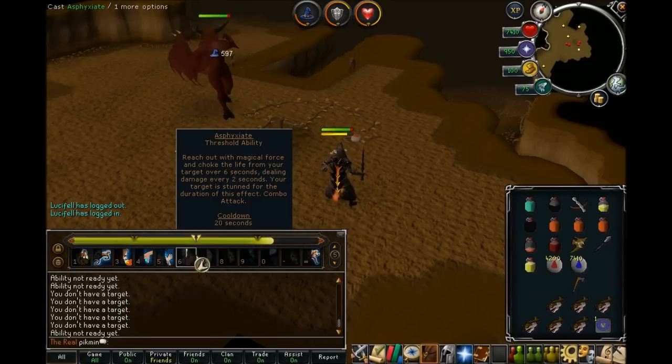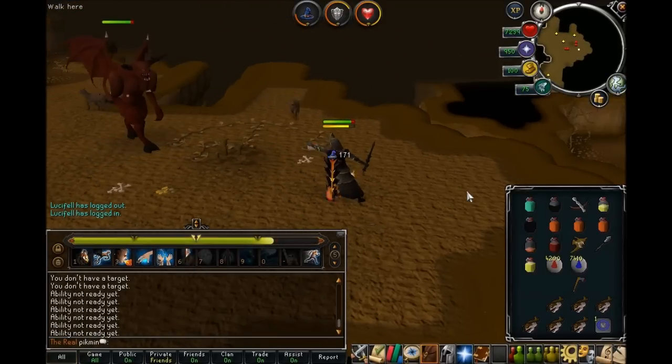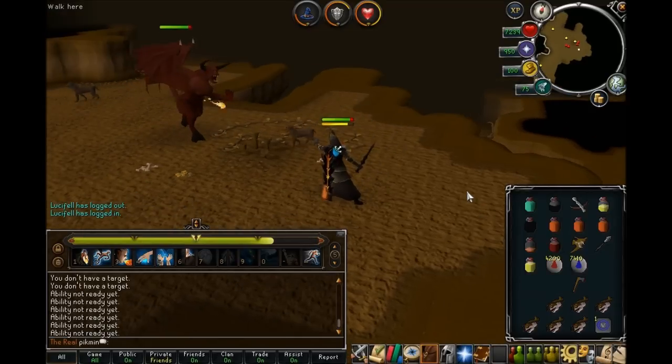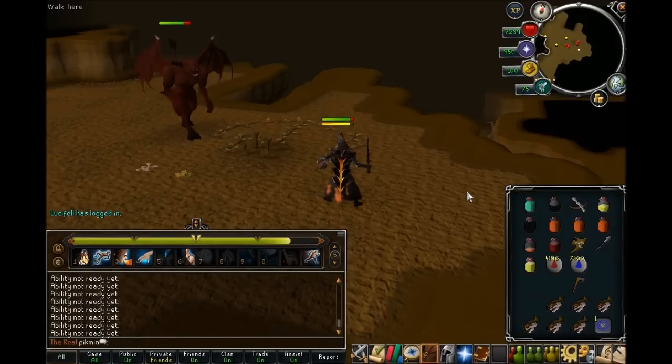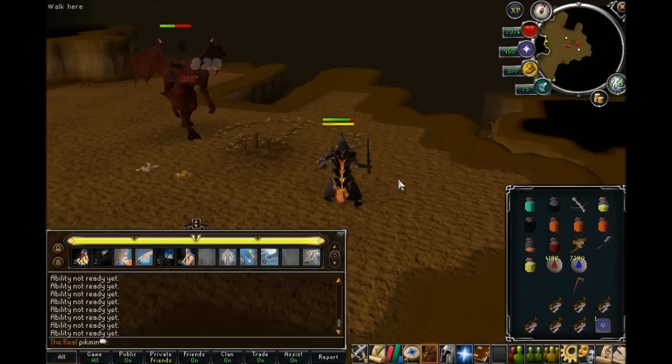As for a threshold, Asphyxiate is amazing — it stuns them and it just deals huge damage. It's not really doing anything to him here but in PvP it is absolutely insane. I love it — I tend to use that one a lot.